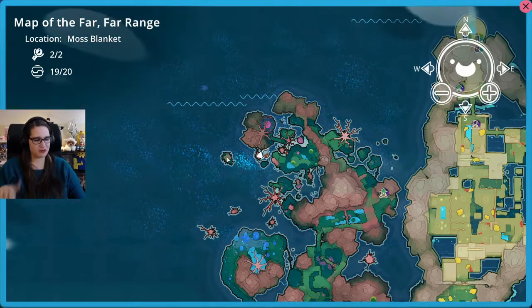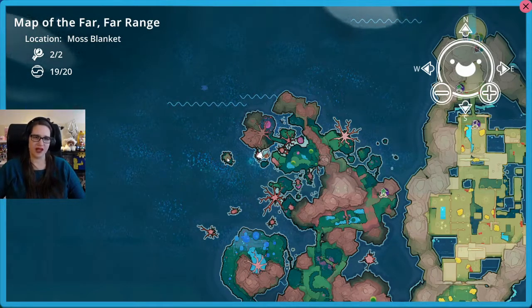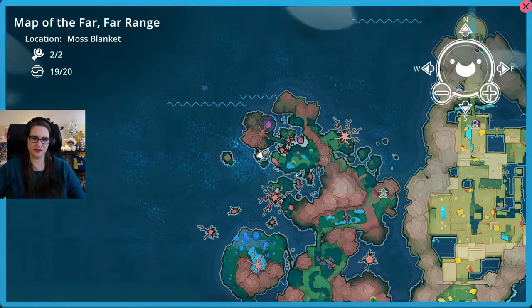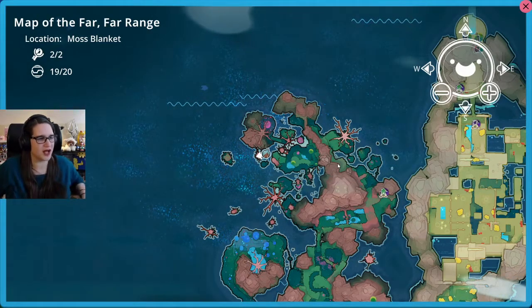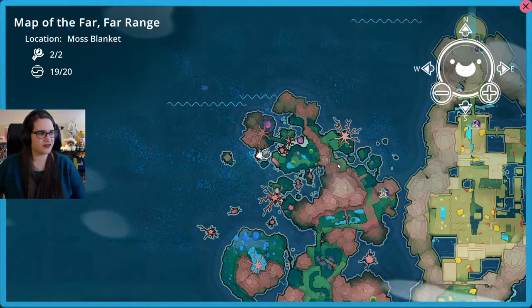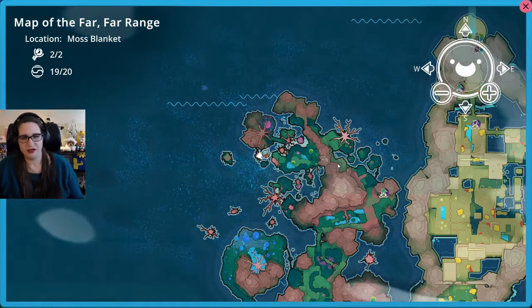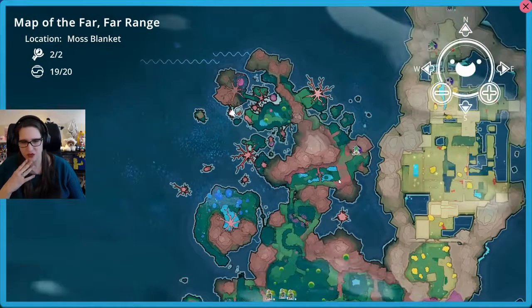I wish it would show you where the pods were once you got them - I think that would be kind of helpful. So then you wouldn't go searching the same areas, and it would hint at where other pods could be. If there's already six in this area then obviously, so on and so forth. All right, so where else?